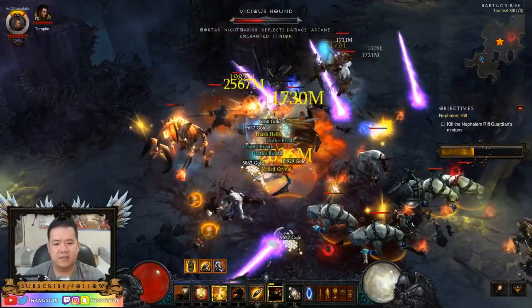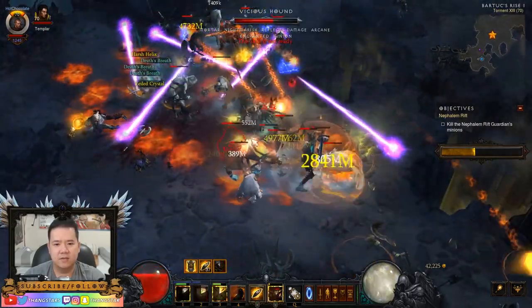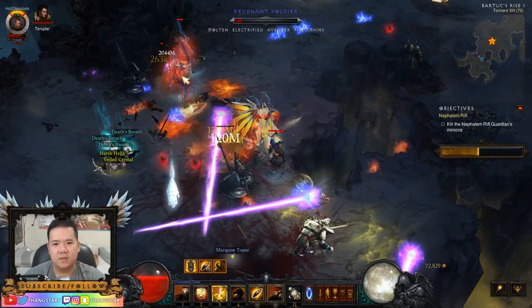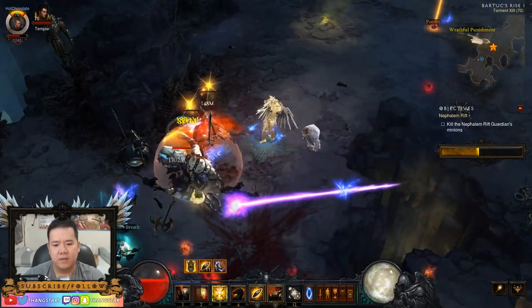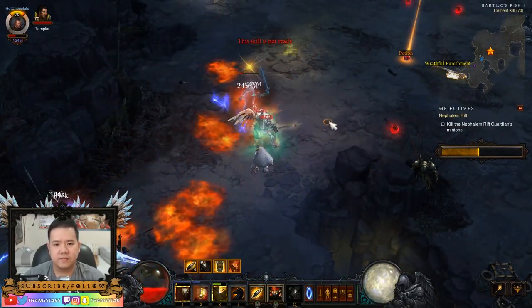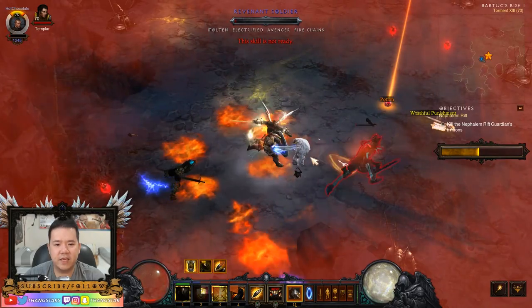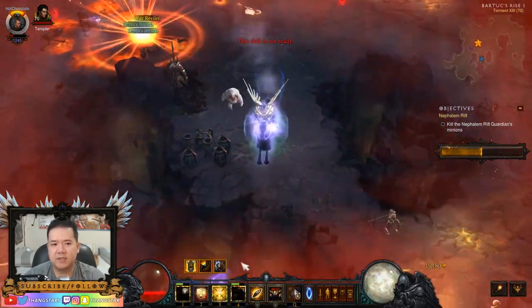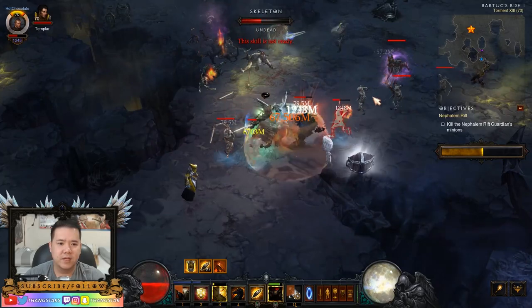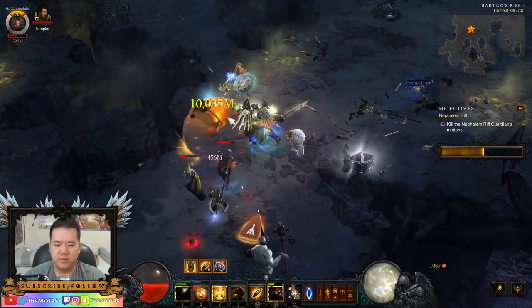See how fast things die? Just dies. That yellow elite just died. Everything just died really, really quick. Remember kids, stand in bad stuff — that's how this game works, if you wanna win you gotta stand in bad stuff. So you can see the difference between Legacy of Nightmare versus a normal Akonsat type set. Yeah, I think it still needs a lot of work. It's the first iteration of the patch, so hopefully they do make improvements.